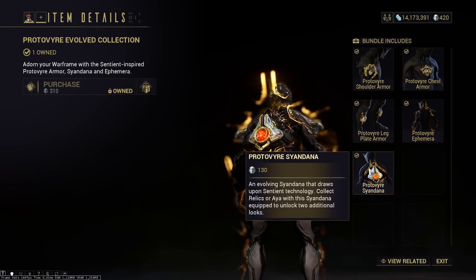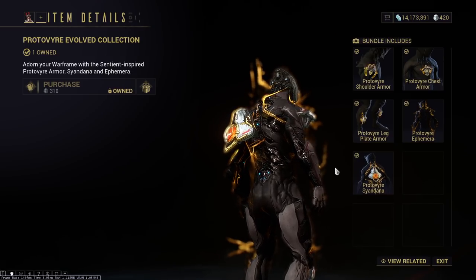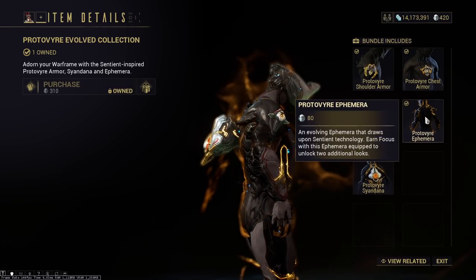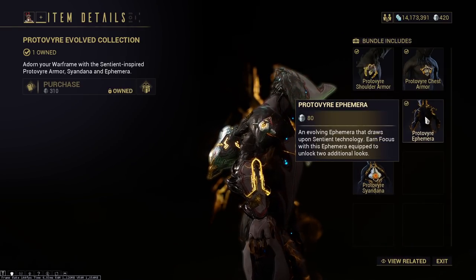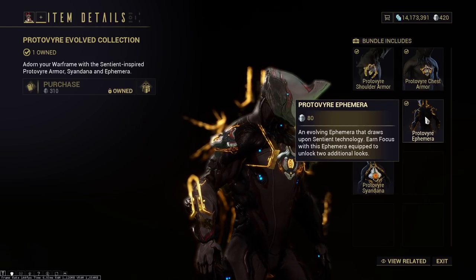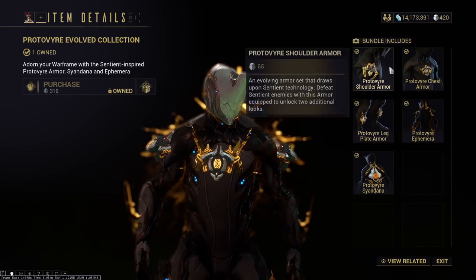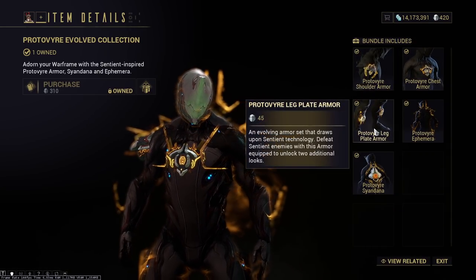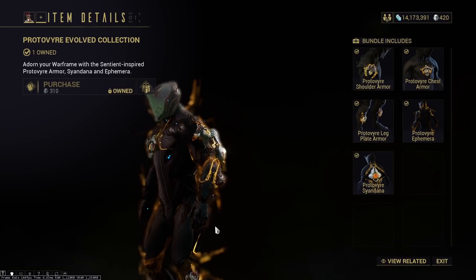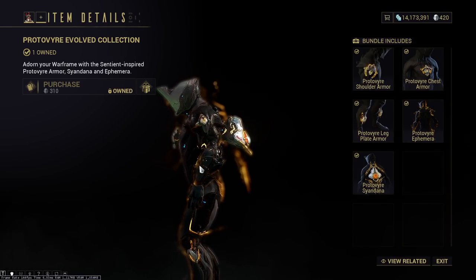Then you will need to unlock — I think it's 95 Aya or relics and then it'll get the final form. Or maybe it's 70, I can't fully remember. For the Proto-Vire ephemera, I think you need 250,000 focus, and then 500,000 focus to get the second tier, the fully upgraded Regal, whatever it may be called. And then for all of these, you need to kill — I think it was 95 Sentients, and then 375 Sentients. When it's all done, you'll be looking like this mad lad right here.